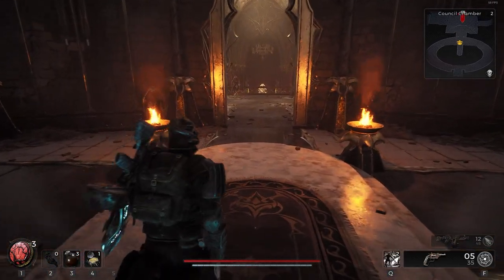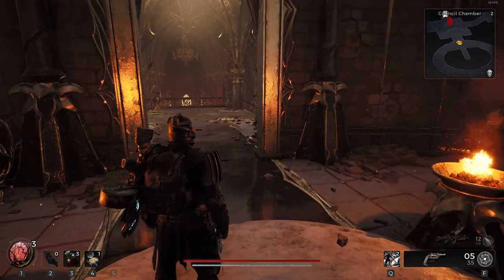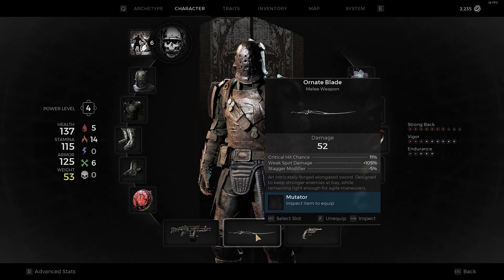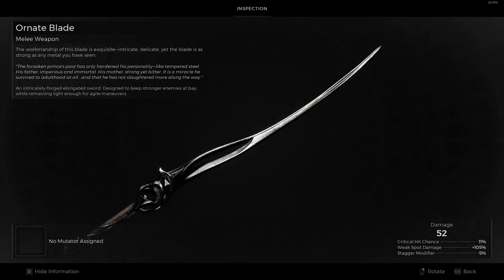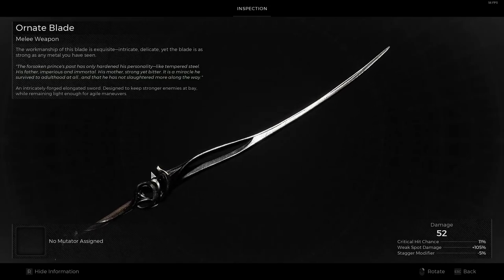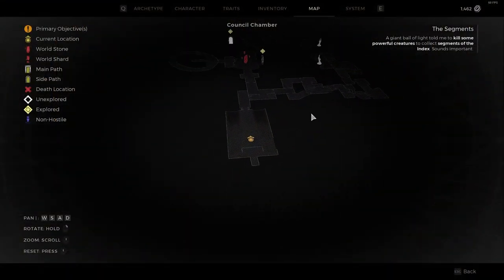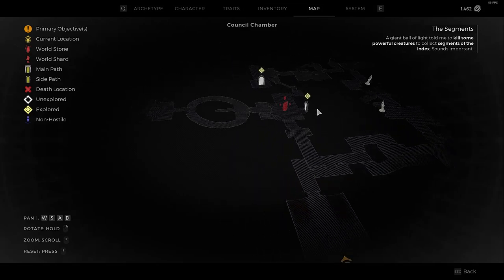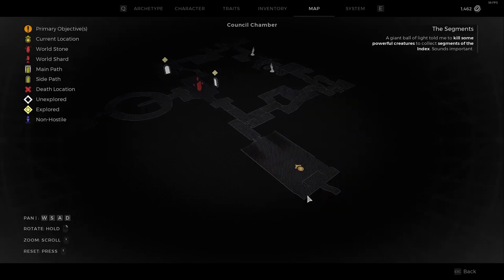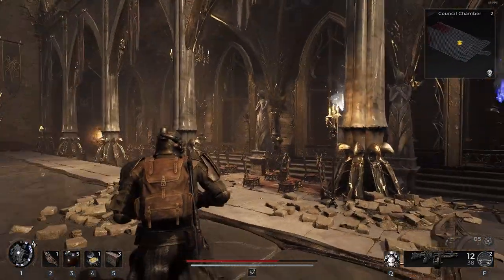That's pretty cool. Does it say it has some other kind of damage to it? Minus five on stagger — oof. Designed to keep stronger enemies at bay. So I'm back in the council chamber zone — this is much later, right? It's another one of those where I've gone back after the fact. We're in this big chapel-like section right here, and I always thought it had something, some other kind of secret to it, and I just never really messed with it.